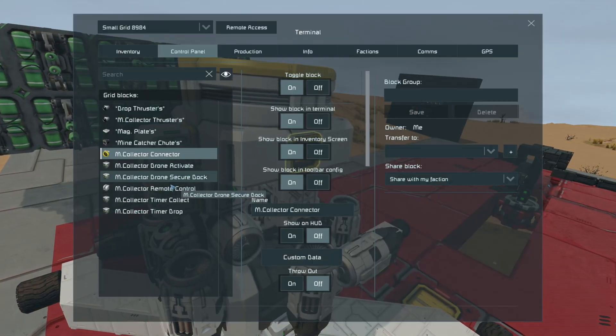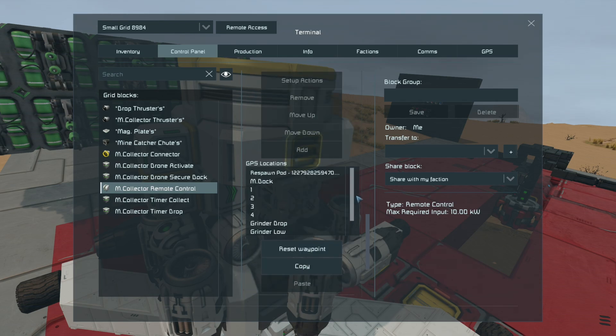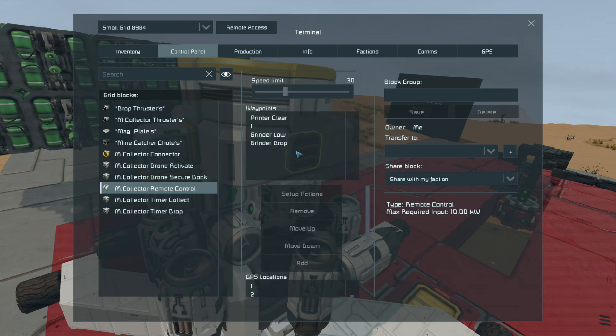From there I need to go into the remote block, and I'll be using the same exact GPS points the minefield drone used to drop its payloads. First I want this collector drone to clear the printer, go to GPS one where the minefield drone dropped its mine, then go just above my grinder setup just behind me, and go to grinder drop — which is just above the floor, nice and safe so the payload or mine won't blow up hopefully.